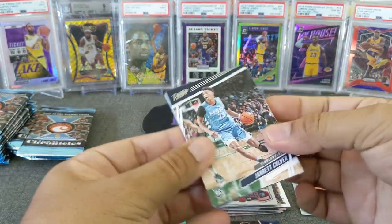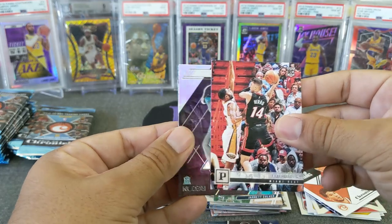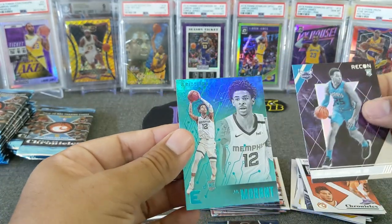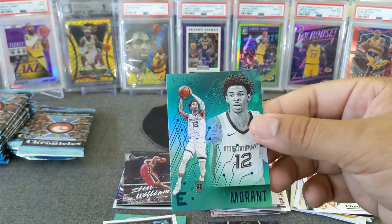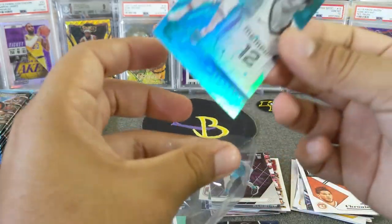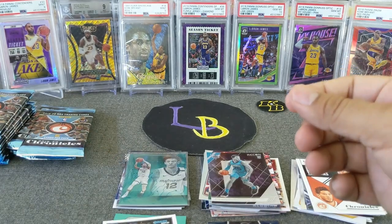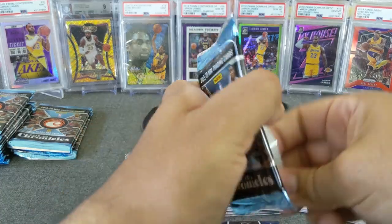Devin Booker, Jarrett Culver, Tyler Herro - who is killing it in the playoffs. PJ Washington Recon. And a teal Ja Morant! Very, very nice. We will definitely sleeve that Ja Morant teal - that's a nice looking card. Very nice. I think we're two for two on Zion and Ja.